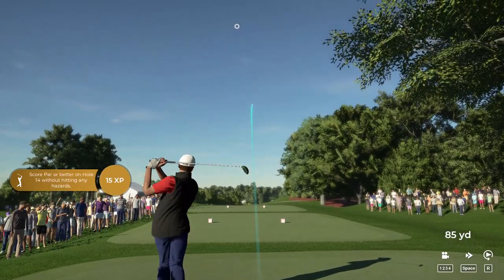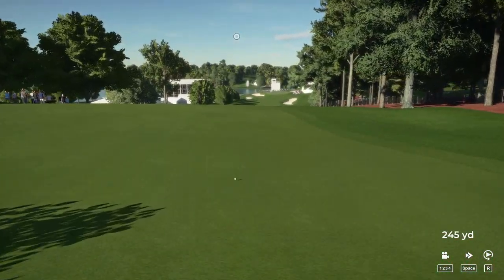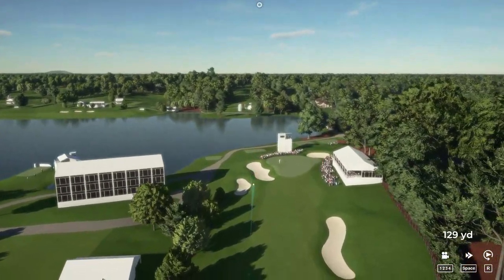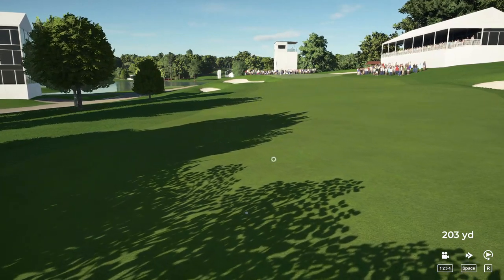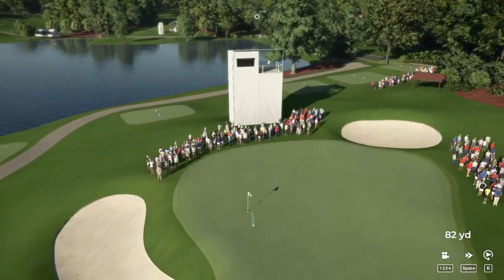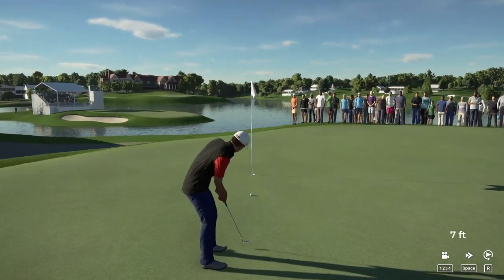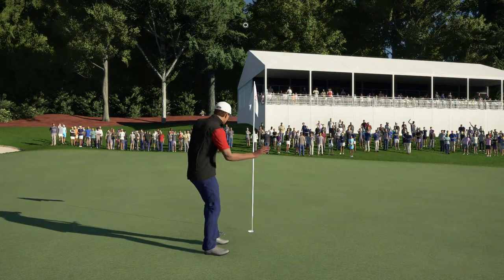Let's do this. Hole number 14 ready to go. This one's in the fairway. This is what our third shot's looking like. Nice approach. We can save par here with this putt. This one's a short three-foot putt. Moving on. You're currently sitting at seven over.